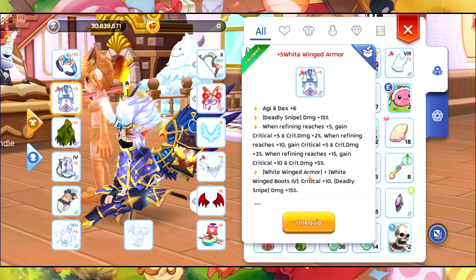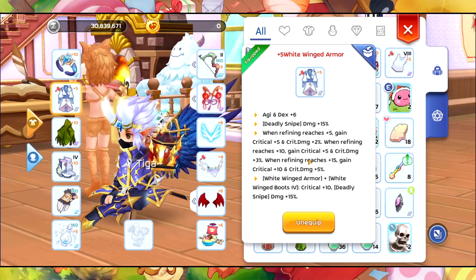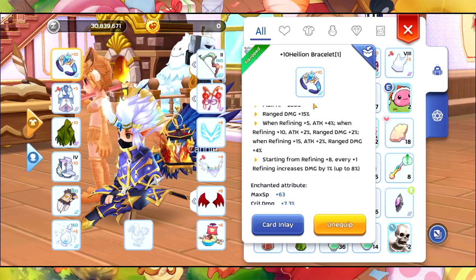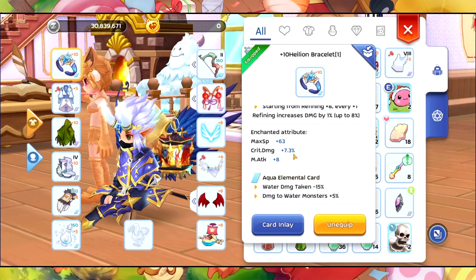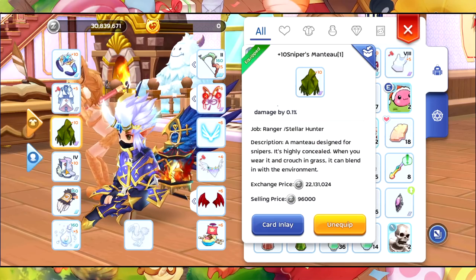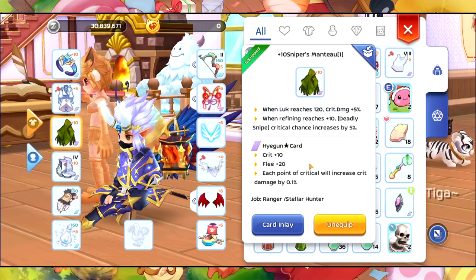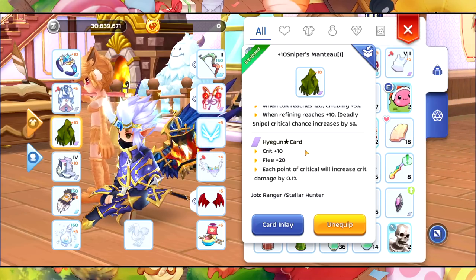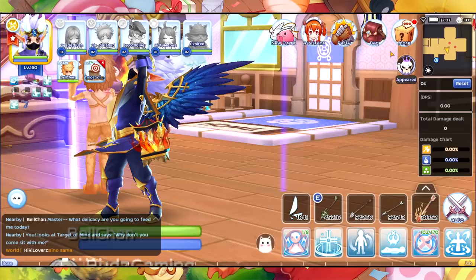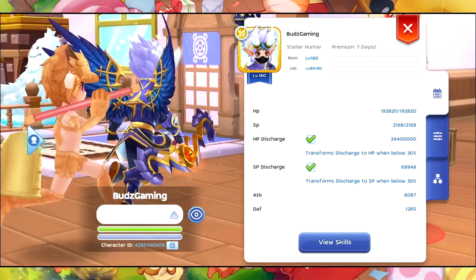For the White Wing Armor, we're currently using this one since unfortunately we did not get a plus 10. I'm going to try my luck on the next one. We also have this Hellion Bracelet with crit damage plus 7.3%, and I'm hoping to get additional critical damage on it too. The Meteor Pulse damage will depend on your critical damage — the more critical damage you have, the more the damage output becomes.